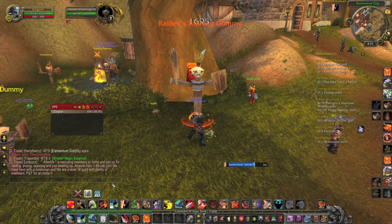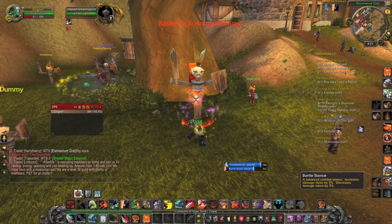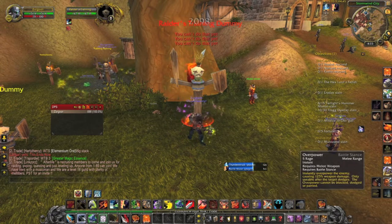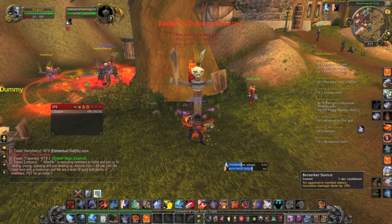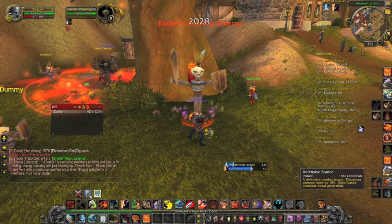When I'm in defensive stance, it's going to cast Thunderclap. When I'm in battle stance, it'll cast Overpower, which I can't use because they haven't dodged or parried. And then in berserker stance, it's going to cast Whirlwind. So that's that macro.